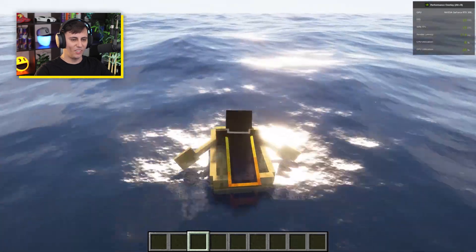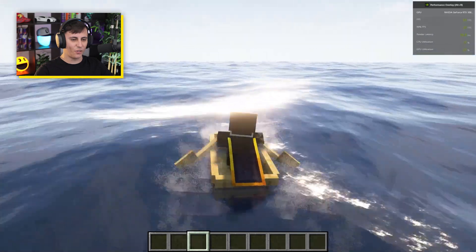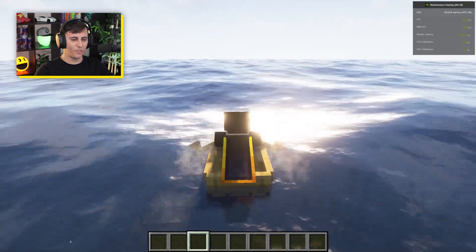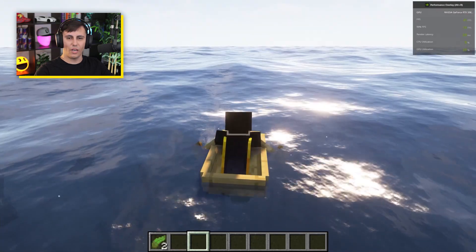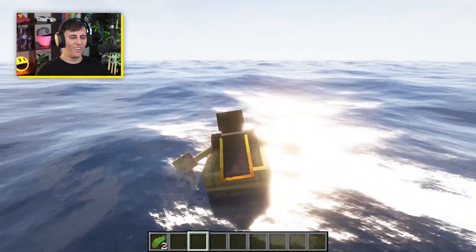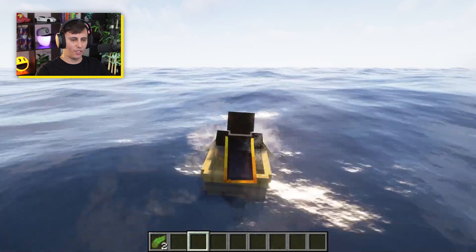As you go out further and further, the waves start becoming more prominent, and that looks really really awesome. Look at that light glistening — it makes anything look pretty. I've set it to 78 blocks, which is a very random number, but it looks so cool. I just noticed my Nvidia overlay is showing up on the top right and I'm not happy about that.